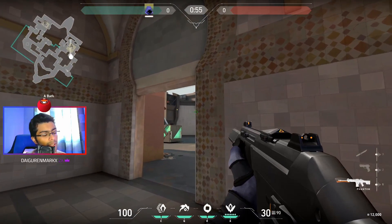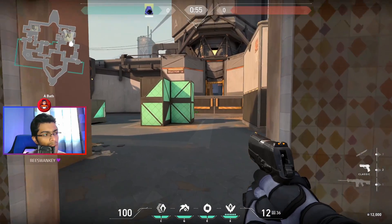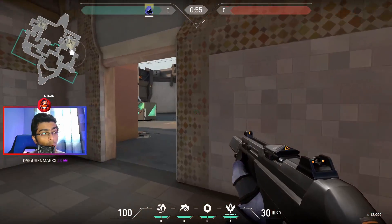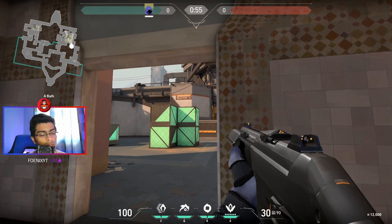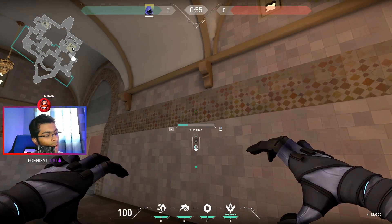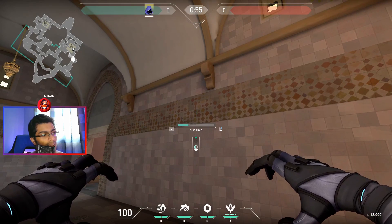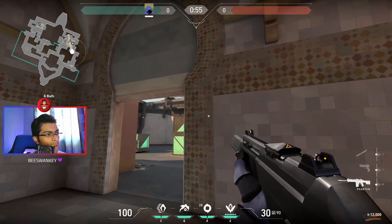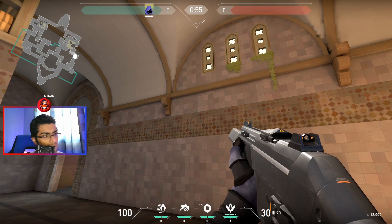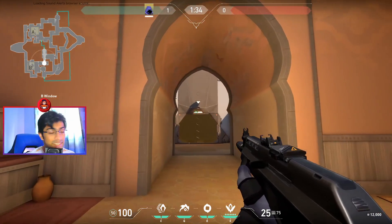This next spot is also on Bind but for attacking Long A. The biggest problematic spot when turning this corner is the heaven spot and anyone behind those boxes, so we're going to take those spots out. Use your minimap — the goal is to get the smoke on the right edge of this crate. Press right click until the smoke gets to the boxes, and make sure you're looking up so your arrow gets on the highest level. You want it on the second box, not the first. As soon as you see that arrow elevate, release the smoke — it'll land and block off heaven, giving you a one-way smoke.